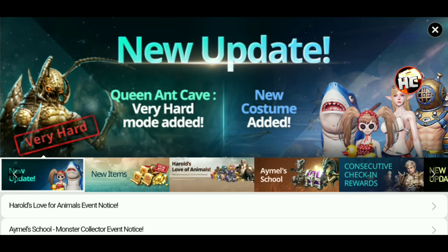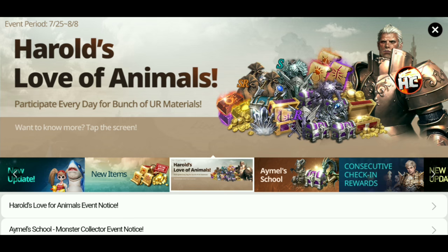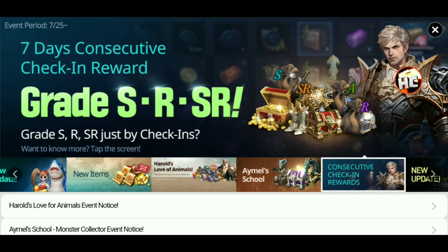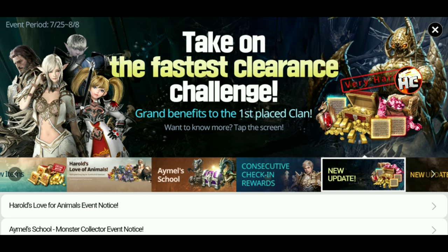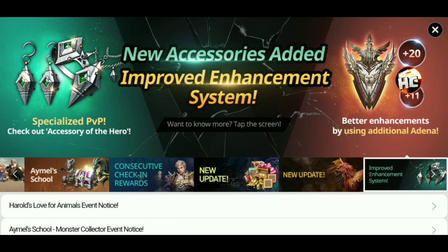Hello, Clash Brack here with another Lineage 2 Revolution video. It's been a little while since we did a video, but I felt inspired after this little patch to talk about it. We've got some new stuff: a new Queen Ant Very Hard, some new costumes, new bundles that probably aren't really worth that much as usual, a couple of events, Harold's Love Animals and another IML School, consecutive check-in rewards, and lots of stuff to get SR materials for your UR. Let's check it out.